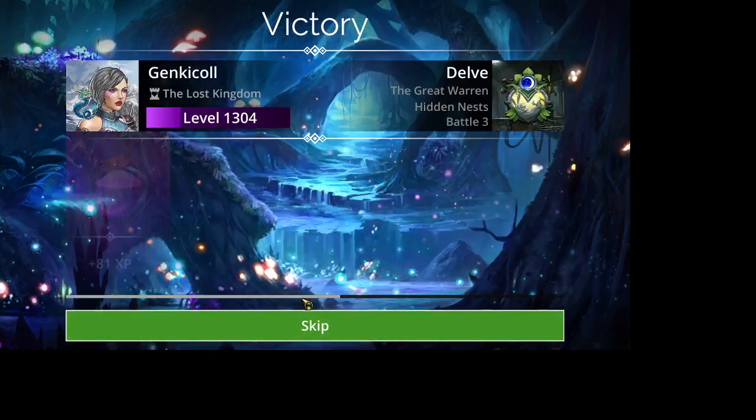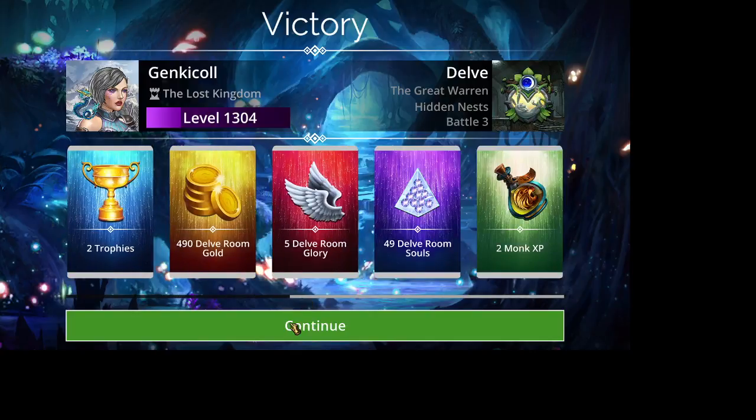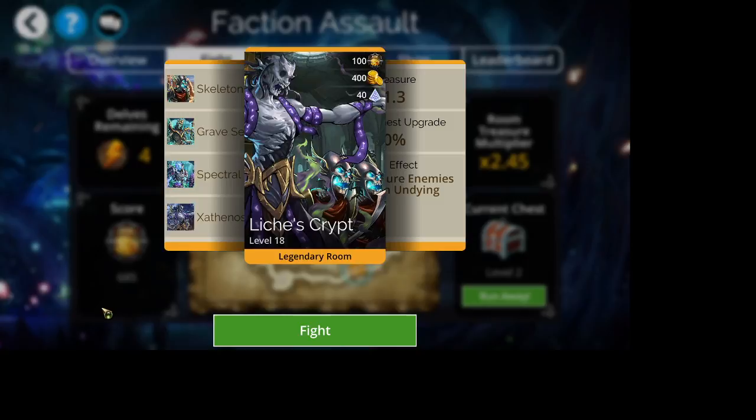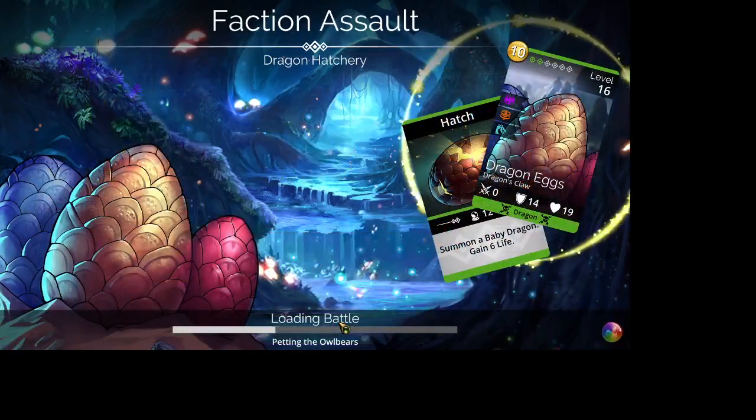Don't forget to check out the video I made yesterday — there's a link in the description box below to all of those teams so you can see them in action. The team codes are also there so you don't have to click the link if you just like the looks of the team; you can just paste it in and use it.